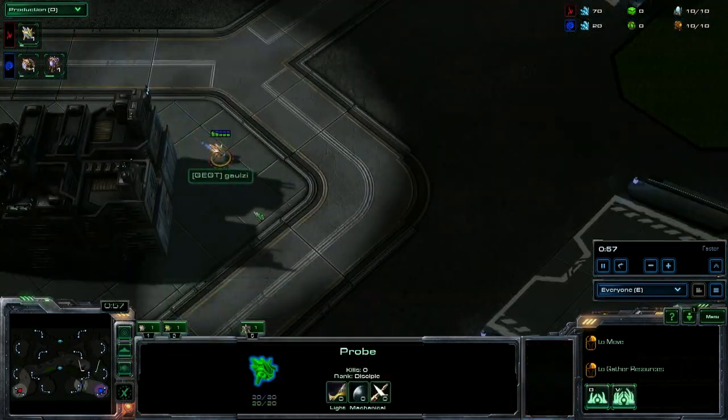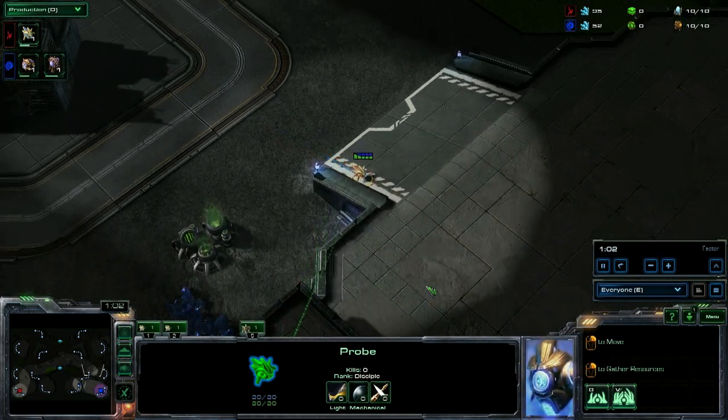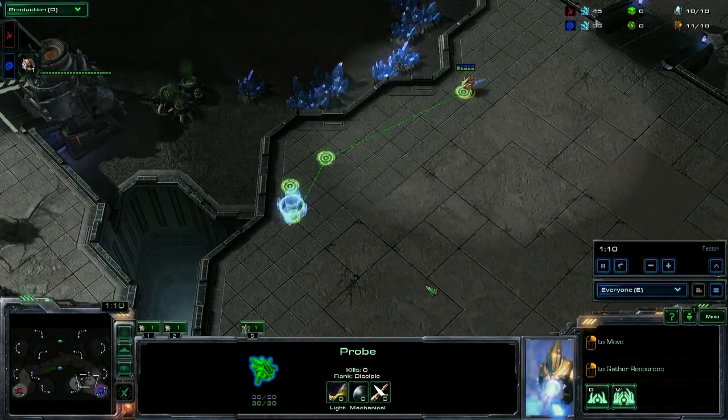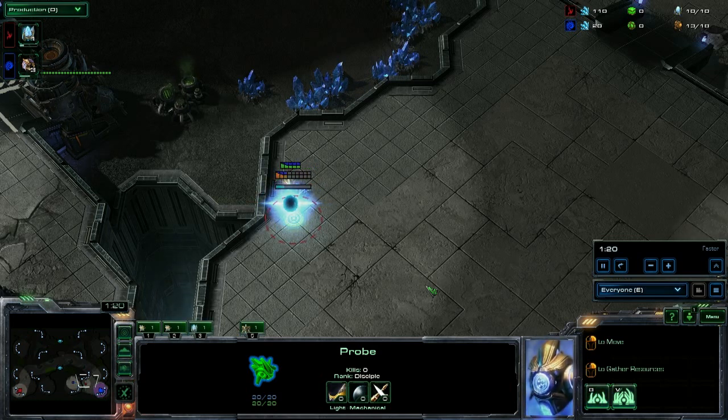Now when we see a probe this early, this means proxy for you newbies out there. Let's go ahead and follow the Galzy probe as it makes its way into Lowly's base, queuing up positional rallies on the very outside corners of his base — so as not to attract attention from any drone going out to make an expansion, a scouting drone, or an overlord.